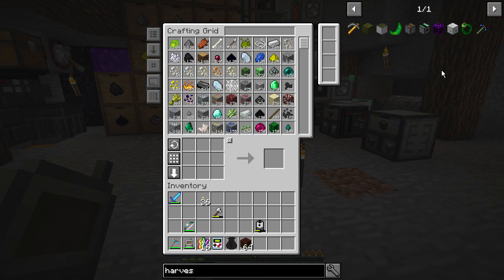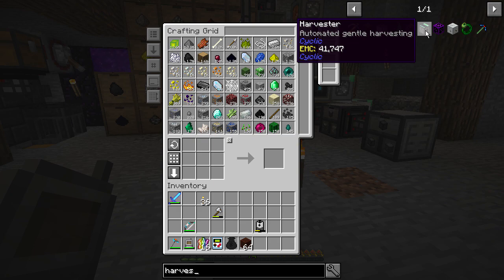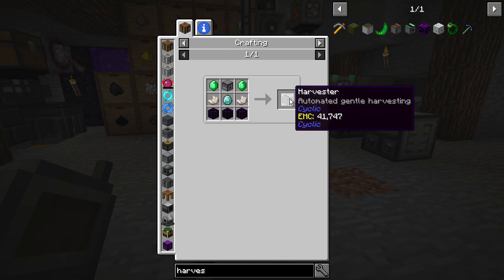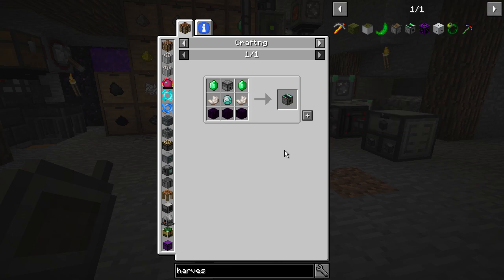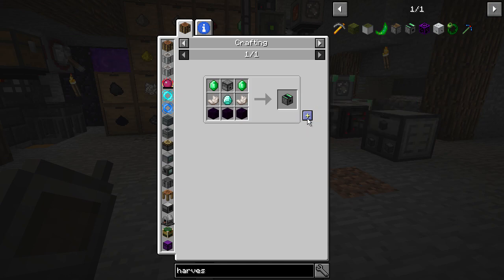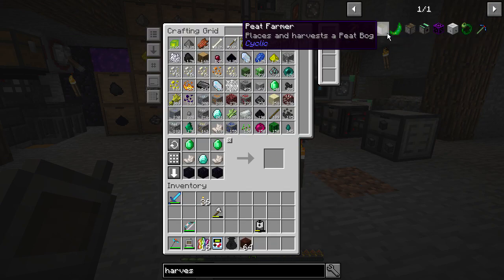The next thing I want is a harvester — automated gentle harvesting from Cyclic. Cyclic is a really great mod and basically everything in it is useful, super useful. You know how some mods have things that are very useful and then some things you might only ever use once in a while? Cyclic is like always useful.